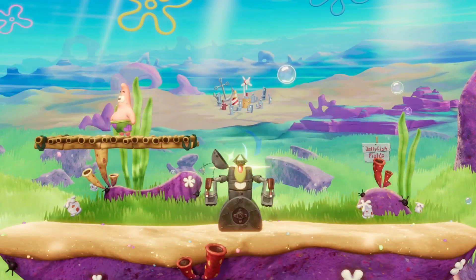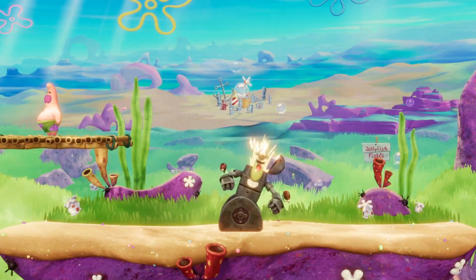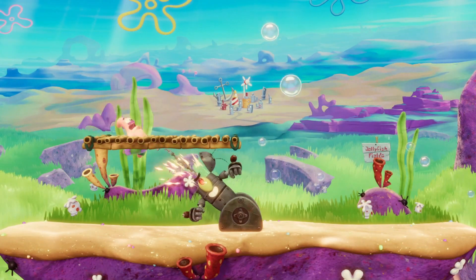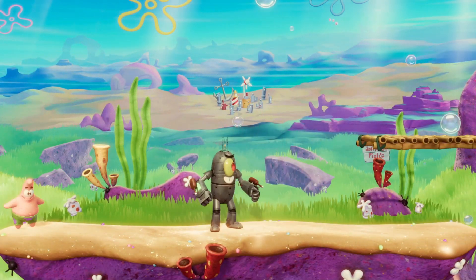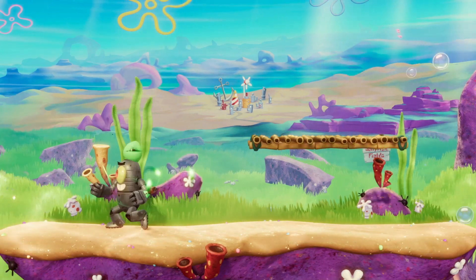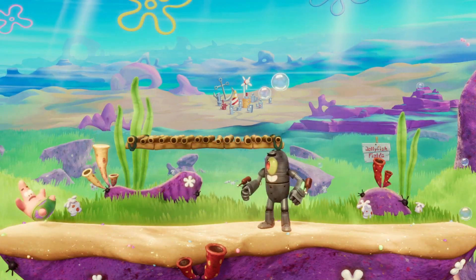Plankton's grounded charged moves include his up attack, the chain grab, which is yet another long-range grab in his toolkit that can be angled while charging. His down attack, Chump Stomp, sends a shockwave that can be a fantastic ledge trapping tool, and his horizontal charge attack is, well, a big laser.